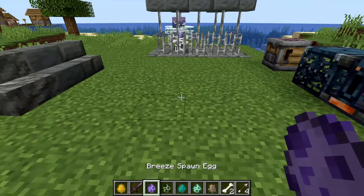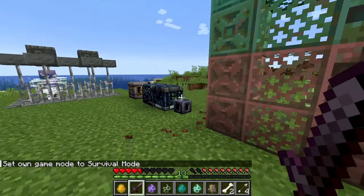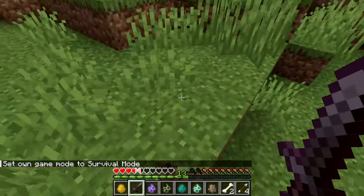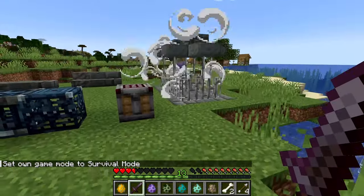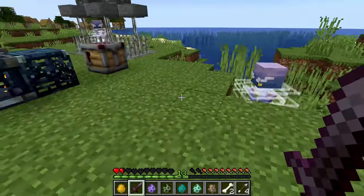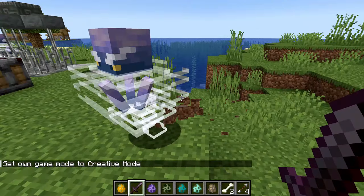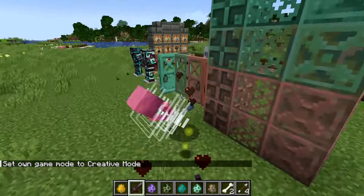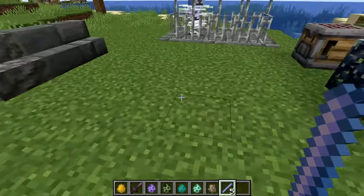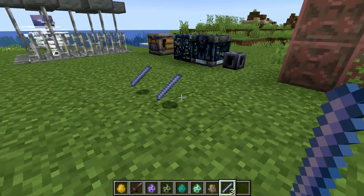Moving over to the second mob being added - the Breeze. If I spawn one and switch into survival mode, as you can see they swoop around and then start blasting with wind charges, knocking you far back and doing significant damage. The wind charges they use are similar to the wind charge item we'll look at later. When they die, they drop breeze rods, and the amount depends on the looting level on your sword.